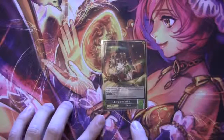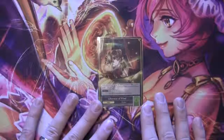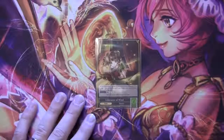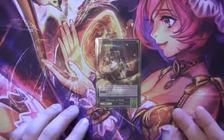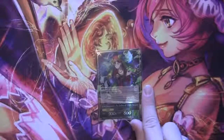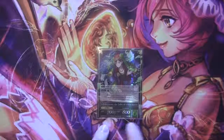So the ruler is Liberator of Wind. Start of the game, you can search your Magic Stone deck for any Magic Stone, put it on top, and then shuffle your Magic Stones. Put it on top after you shuffle the rest of your Magic Stone deck. Stats are 700-800.